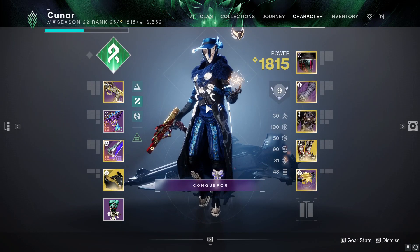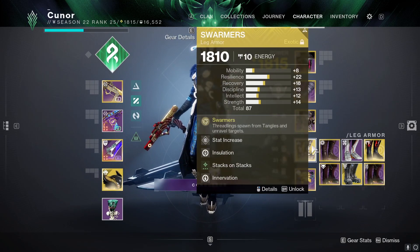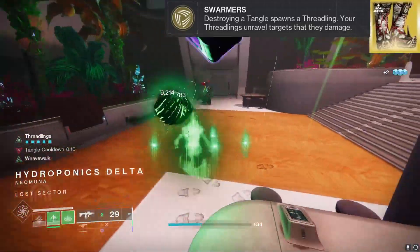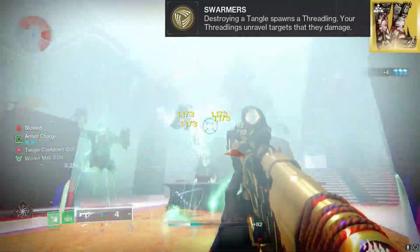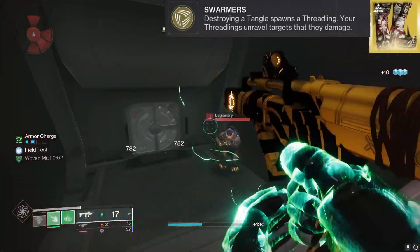Today, we're going to be on the Strand subclass for Warlock, the Broodweaver. We're also going to be using the exotic boots, the Swarmers. Basically what they do is when you destroy a Tangle that you create, it will spawn two Threadlings. Your Threadlings will unravel targets that they damage. Since Tangles spawn from debuffing targets with Strand, it will just keep spawning Tangles when your cooldown is done, so it's a big endless loop with this exotic.